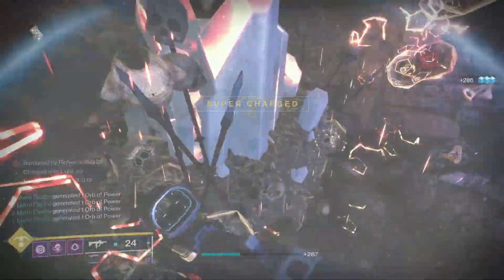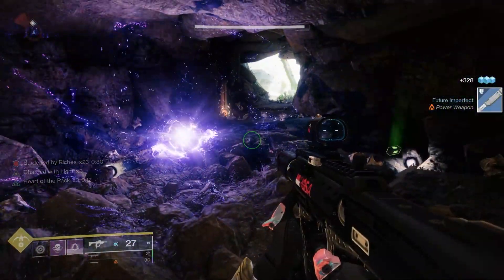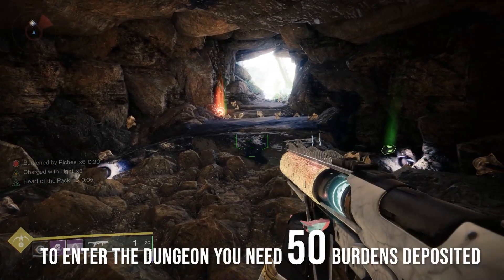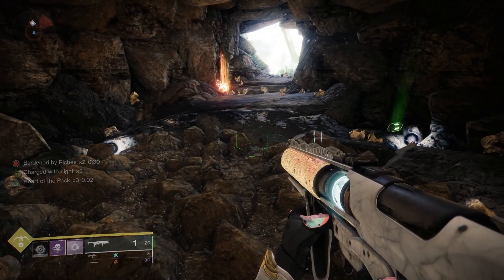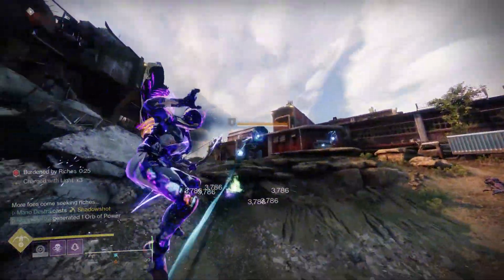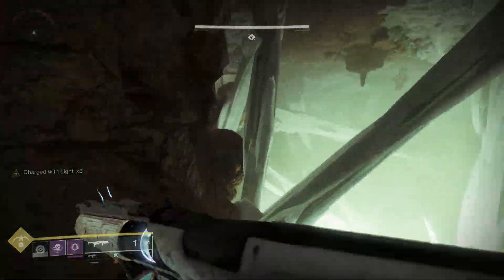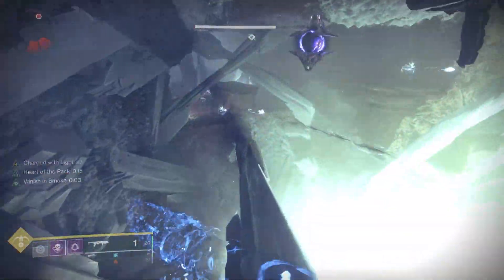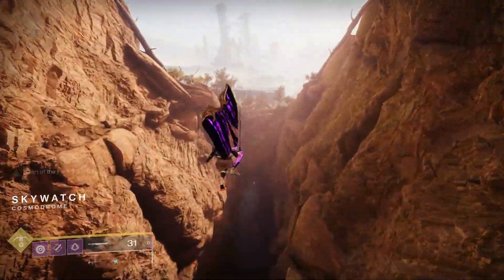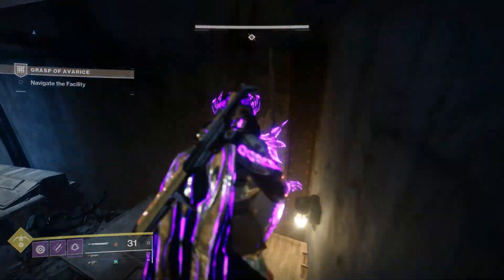What do you do with the Burden by Riches debuff? There's a crystal inside the cave that looks kind of like a salt crystal — you need to go stand near it and it will start to take your Burden by Riches, essentially depositing them in. To enter the dungeon, you need to deposit 50 burdens total. Once you get rid of all your burdens, move out the distance of the loot cave and rinse and repeat. If you run out of time with your Burden by Riches buff, you'll actually die, so you need to make sure you're watching that timer at all times. After that, push forward to the Skywatch with the bait and switch encounter.